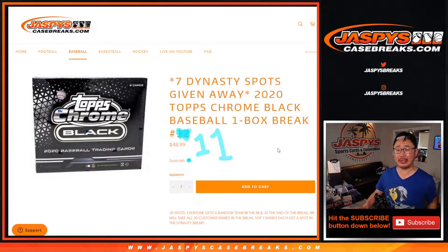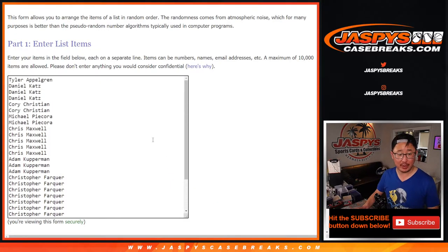Hi everyone, Joe for JaspysCaseBreaks.com doing a box of 2020 Topps Chrome Black Baseball. Random team break number 11 from JaspysCaseBreaks.com. At the end, giving away seven Dynasty Baseball spots in a different dice roll. But first, the break.